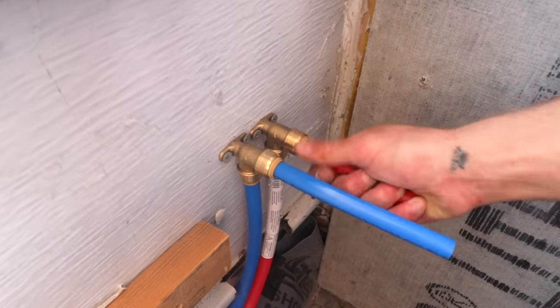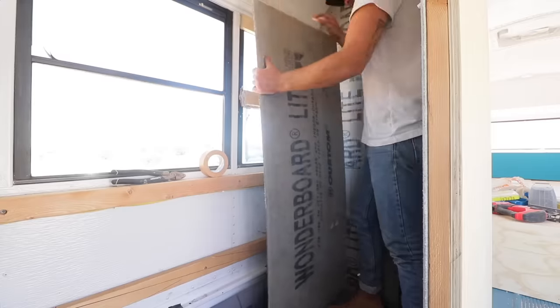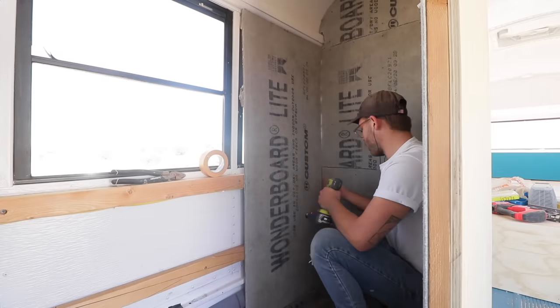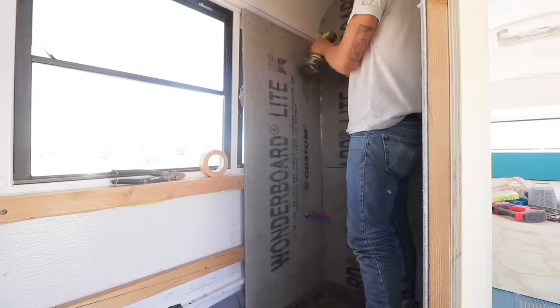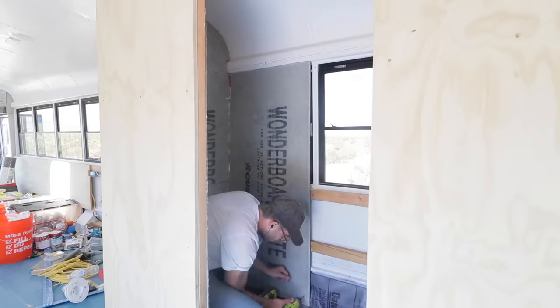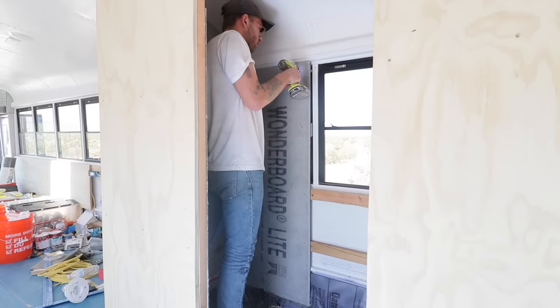After that I could install the SharkBite connectors and PEX lead-outs for the vanity, then drill matching holes in the cement board and install it over that window. I was nervous — I made sure my screws weren't so long that they'd hit the window behind it. But I was really excited to see how secure that panel was once installed. If it ain't broke, don't fix it, so I repeated the exact same steps to cover up the opposite window.